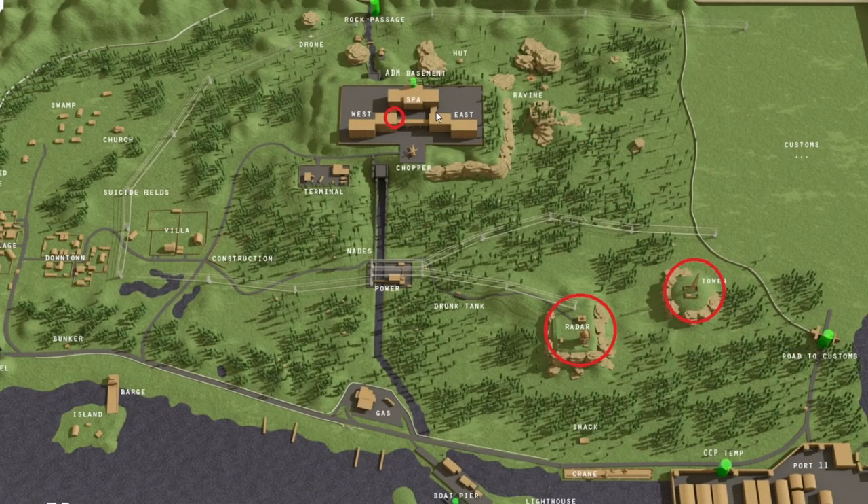Here's a quick view of the shoreline map and the 3 areas we need to visit: the radar, the tower, and on top of the roof of the west wing up at the resort.